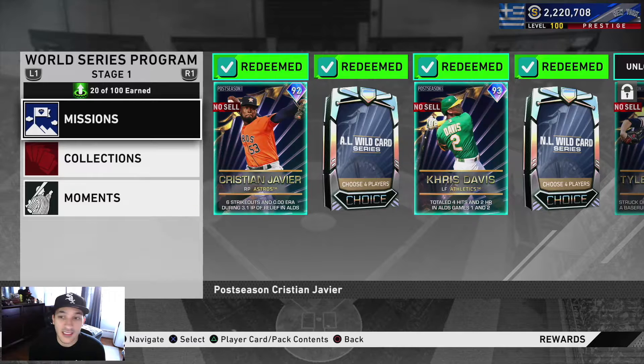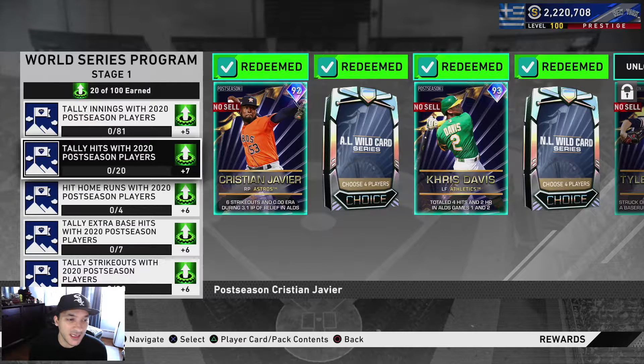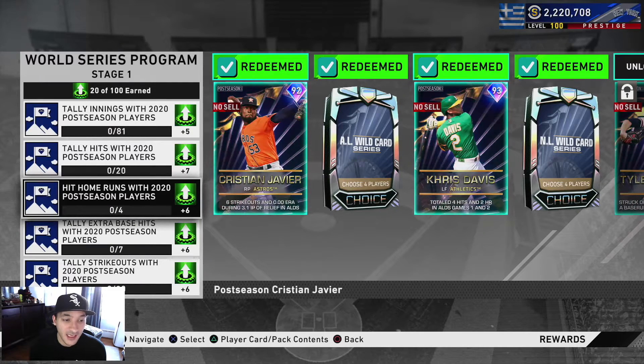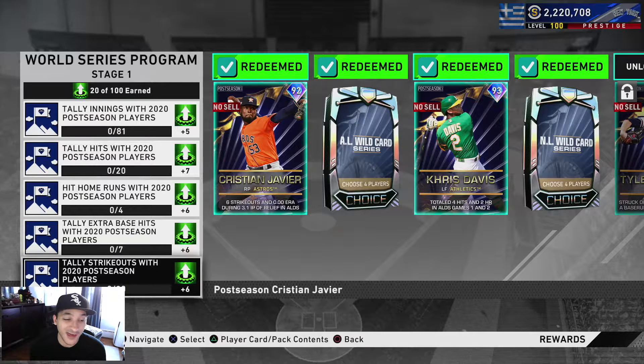There are also missions, and this is where the grind will be a little more extensive. You need to tally 81 innings with postseason players for plus five — if you have a full postseason team, that's basically one nine-inning game. Then tally 20 hits with postseason cards for plus seven, hit four home runs for plus six, get seven extra base hits for plus six, and 20 strikeouts for plus six. You can probably do it in two or three nine-inning games, or grind it out in Conquest.